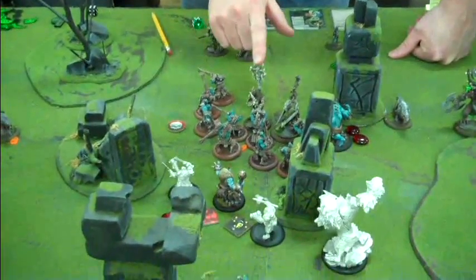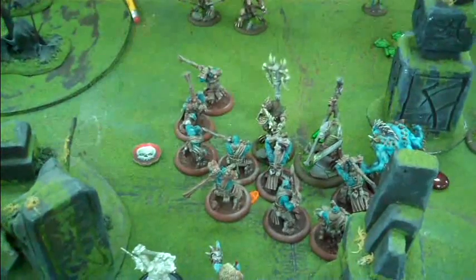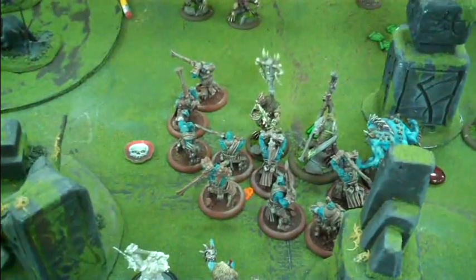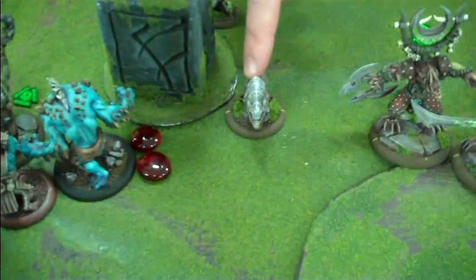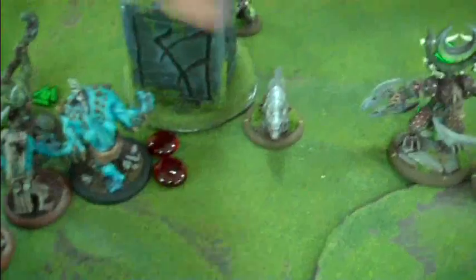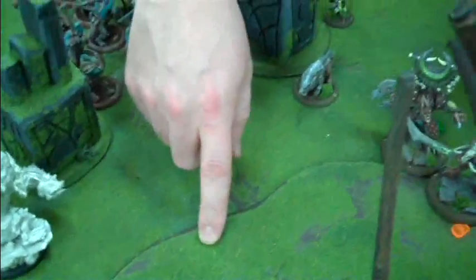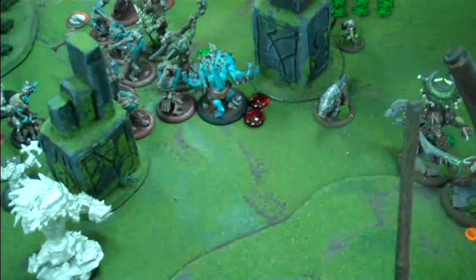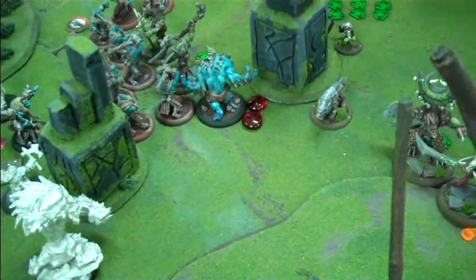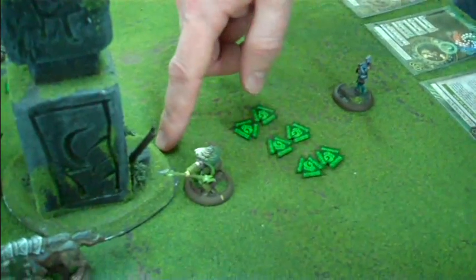Here's how it's going to look. This Wartborn Skinwalker is going to attack the leader here — it's highly unlikely I'll do anything. And then the next thing to activate is Laris. Laris is an arc node — he's what's called a channeler, which means she can cast her spells through him. So Laris is going to jet up to this spot, just stand there. And then I'm going to activate the Druid Wilder and move her up here behind this rock. She's probably going to die in a subsequent turn, as you shall see.